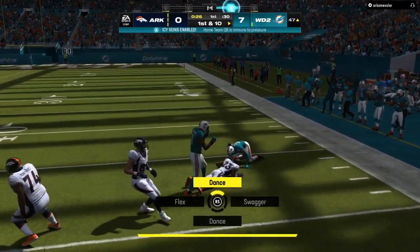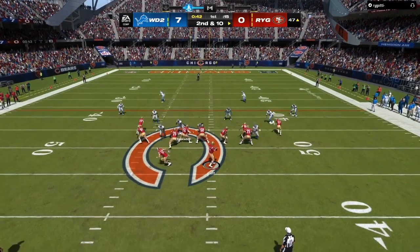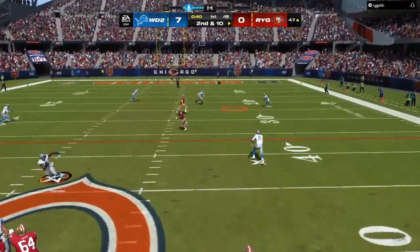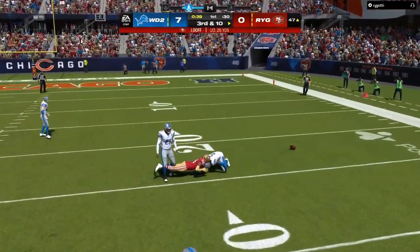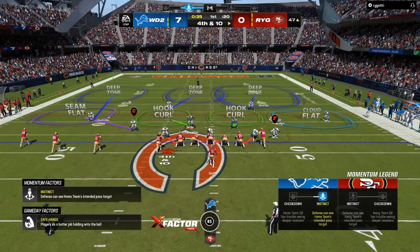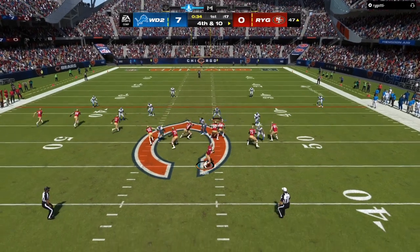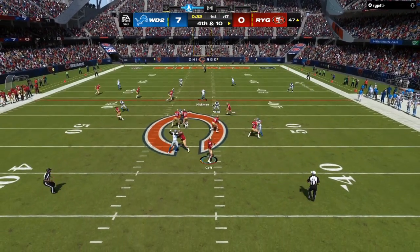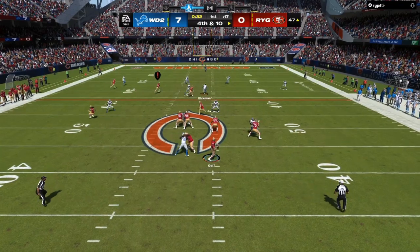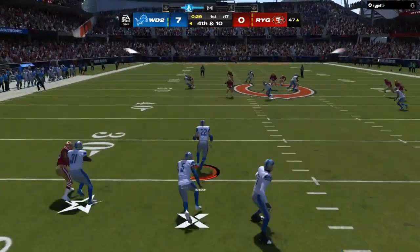The full zone drops will be down in the e-book. Everything you should do against trips, against bunch — as you can see right here, he throws it right where my middle third is at. Since I see his receivers on the left like to go back to the right side of the field, I turn auto flip off. Now I can adjust and put a cover two shield on the left side since he's not targeting that, and I can have my cover three always going back to the right side of the field. My middle third plays the ball perfectly.